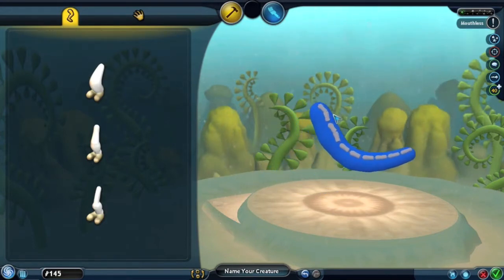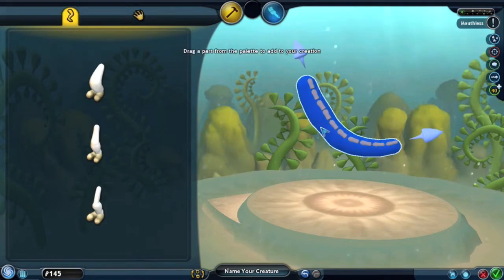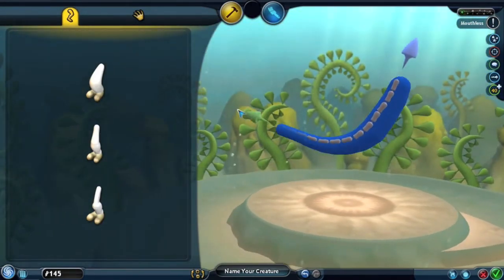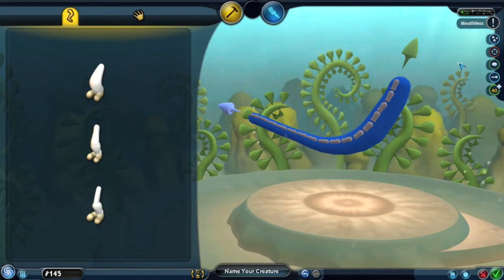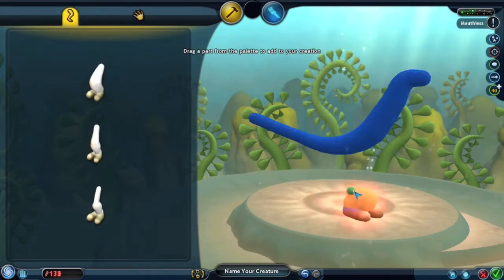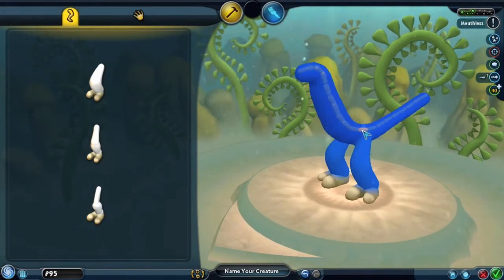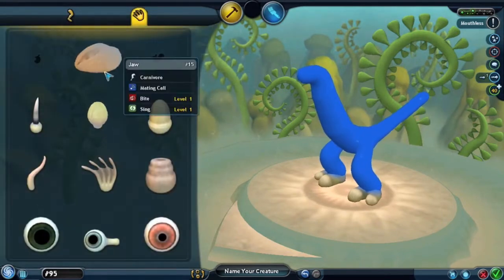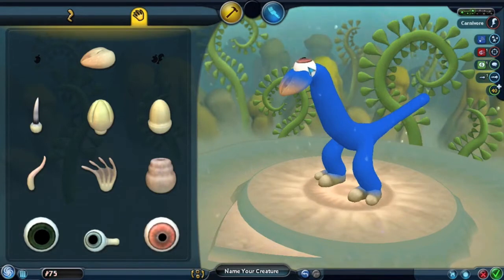I'm going to give it a few abilities. I'm not entirely sure how I should make this, but whatever I do, I hope you guys like it. I'm going to use this type of length. The legs have a little less room to go for. The thickness adjusts based on the size of the vertebrae.